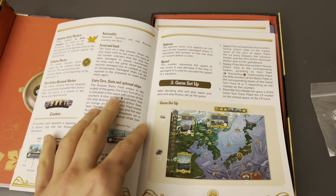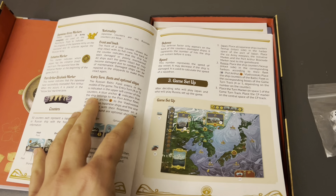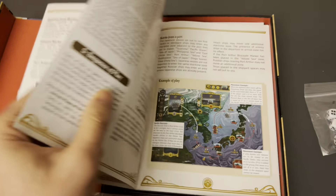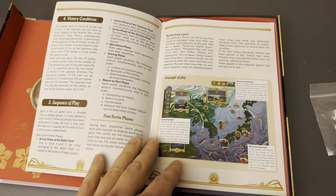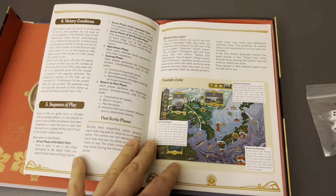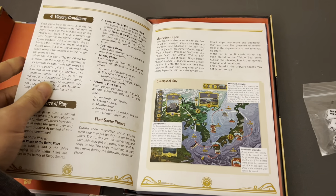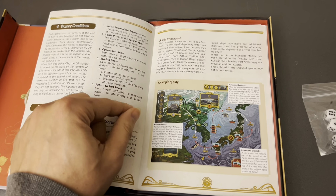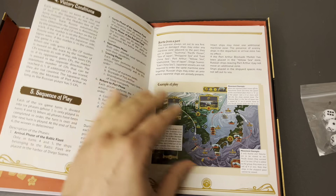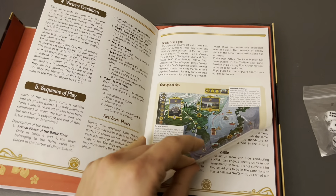Not a lot of games cover the Russo-Japanese War. The Tide at Sunrise is another one that I own about this conflict. So we've got game setup and then the sequence of play. Basically there's going to be a reinforcement phase, then a sortie phase for each player - the Japanese player and the Russian player. Both sides attempt naval operations, then there's a scoring phase similar to 300, where you score a differential of points based on what you control on the map.